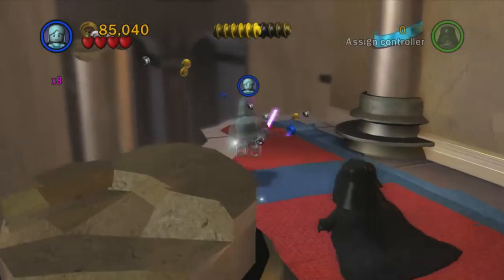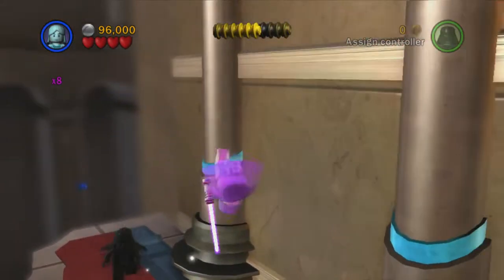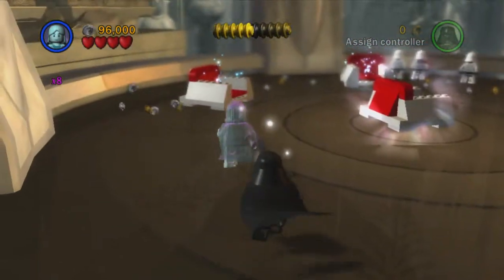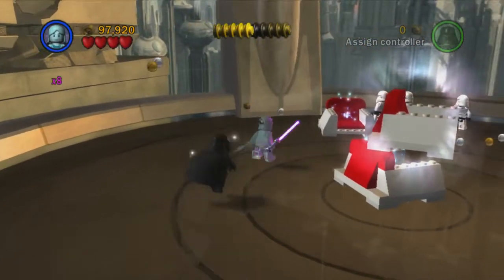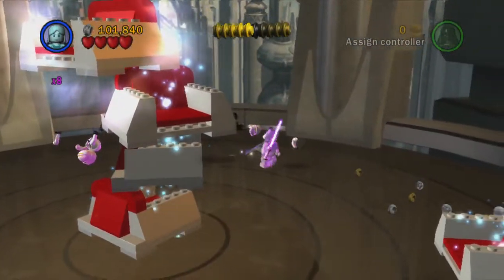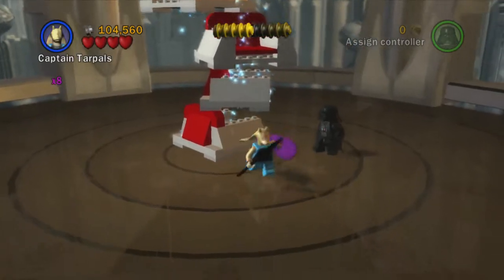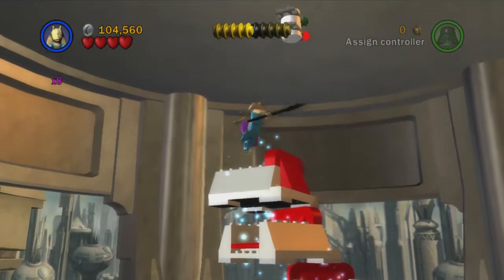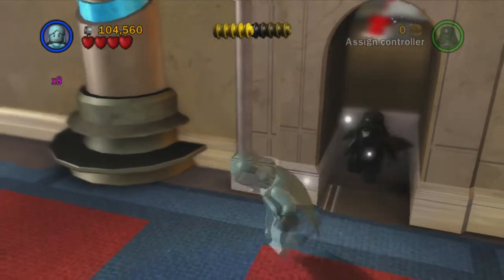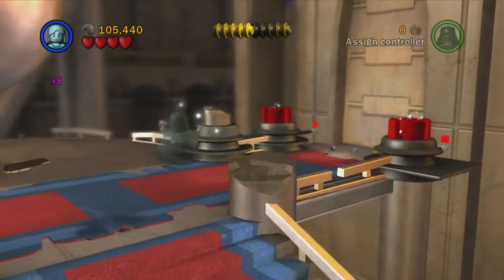There we go — a blue stud that pushes us over into True Jedi, which is excellent. We head down this pathway and at the end find some more blue studs to pick up. We've got stud magnet on but it's not strong enough to grab those from here. Then we head into the room at the end where we use the force to pile up some chairs. We build all this into a big tower of chairs in the Jedi Council room, swap to high jump character Captain Tarpals, and jump up to mini kit number seven.